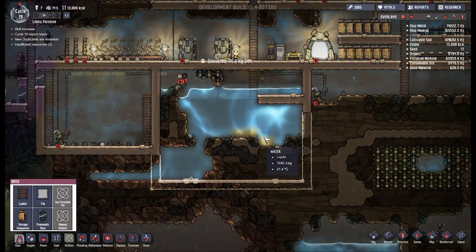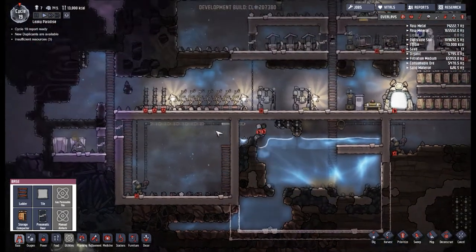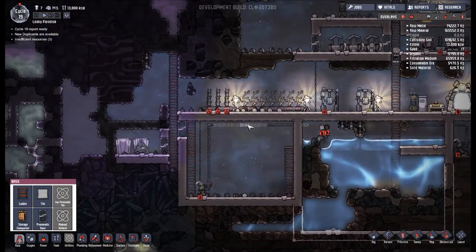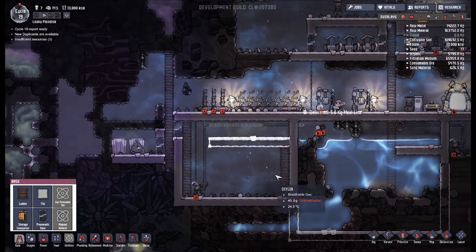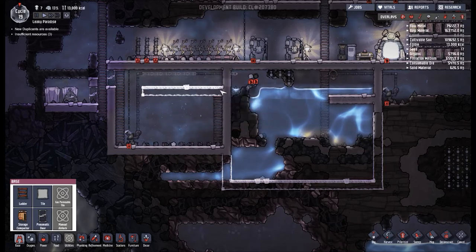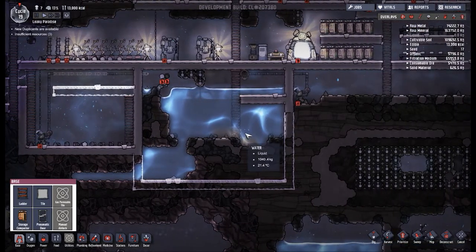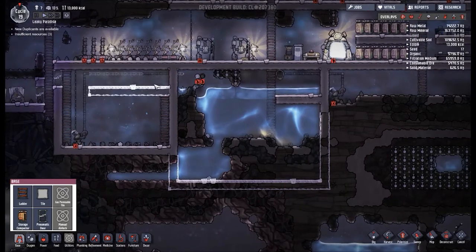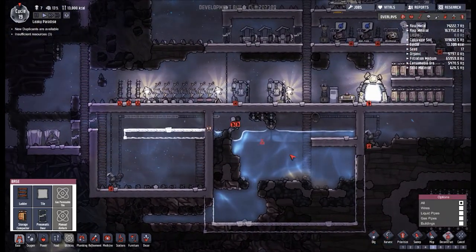We have a small problem of contamination in our water — that really is a problem we need to overcome at some point. Another problem is that these liquid pipes cannot be fixed. I'm not sure whether I want to continue this across everywhere, maybe turn this into a doorway and have a processing unit here. In fact, that's what's going to happen — I'm going to turn that off.